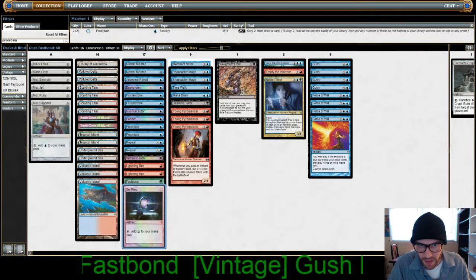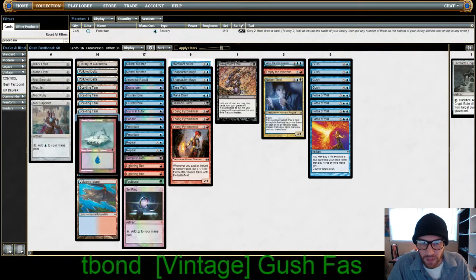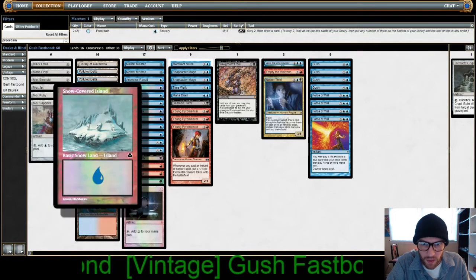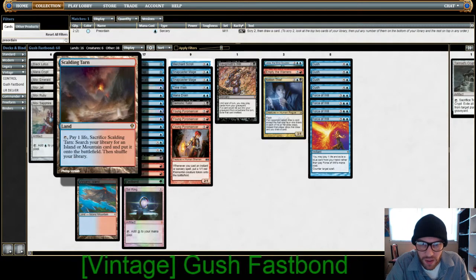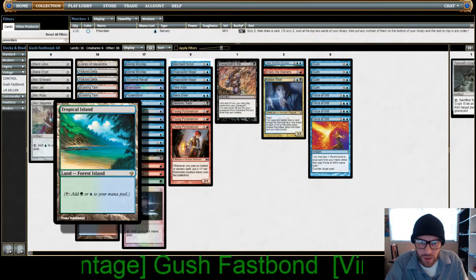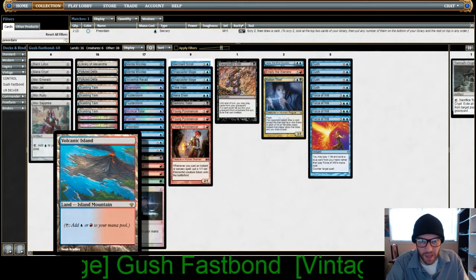We run 16 lands with Library of Alexandria. Pretty heavy on the lands because we need to be playing a lot of islands with Gush. Two basic or snow-covered islands, and then six fetchlands — four Scalding Tarns and two Polluted Deltas. Then we run two Tropical Islands, two Underground Seas, and three Volcanic Islands.